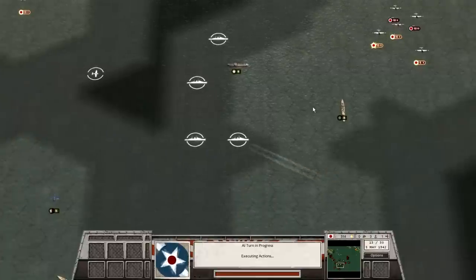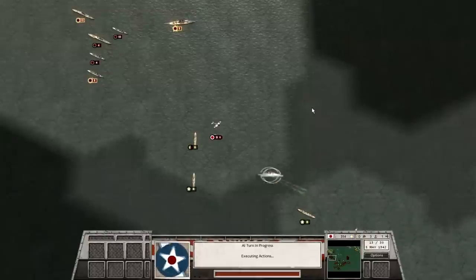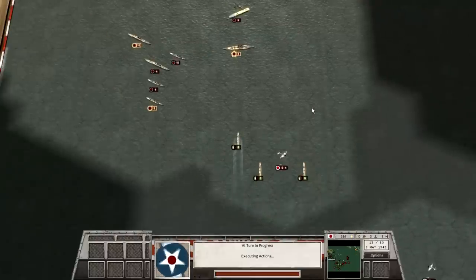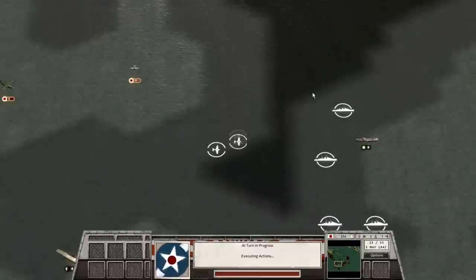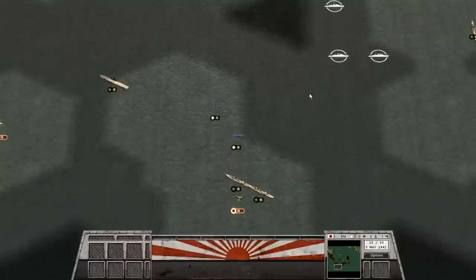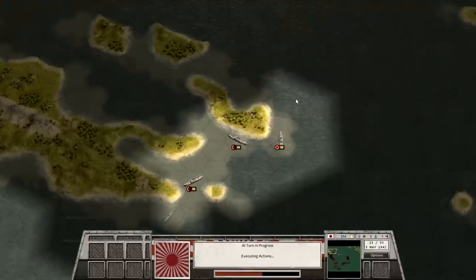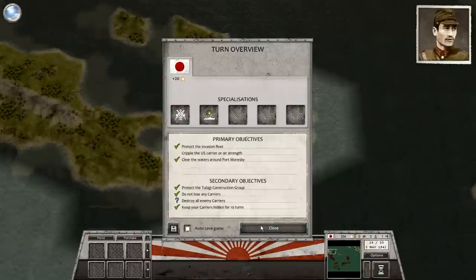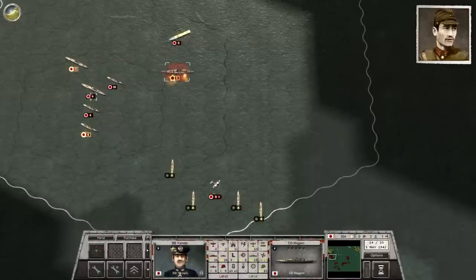Torpedo bombers can drop a torpedo, but then they can't drop anything for four more turns. So they might knock out three or four hit points of an enemy ship, but then they're basically cannon fodder for three or four turns — one out of four turns they're just harmless. Dive bombers do much less damage to big ships but can attack every single turn. So a nice mix of both is ideal: bring in the torpedo bombers for a big initial hit, knocking out half or more of the enemy's hit points, then while they're reloading the dive bombers come in and finish the target off. A dive bomber against a capital ship will usually only score one hit point, while a torpedo bomber could score two, three, even four.